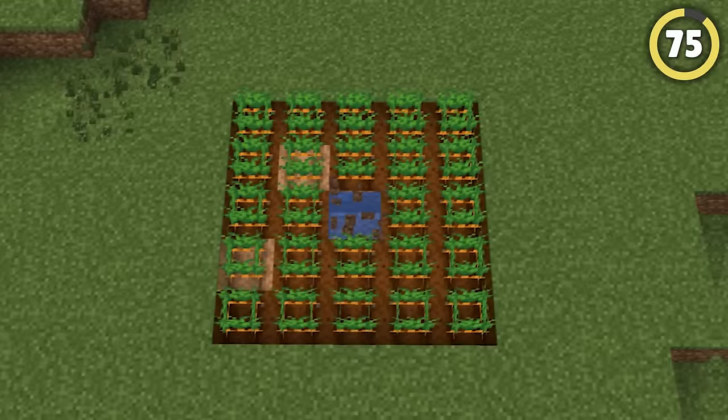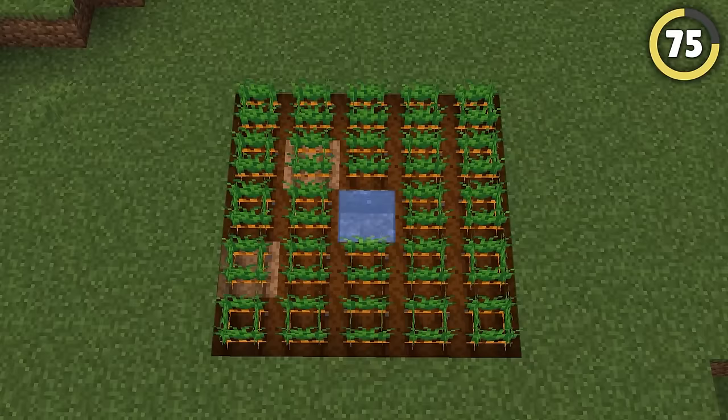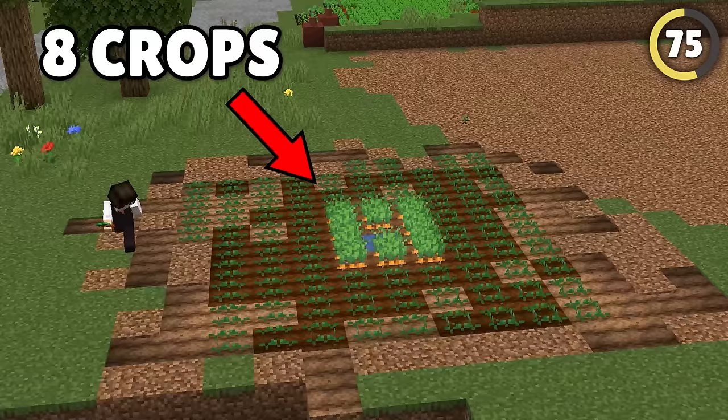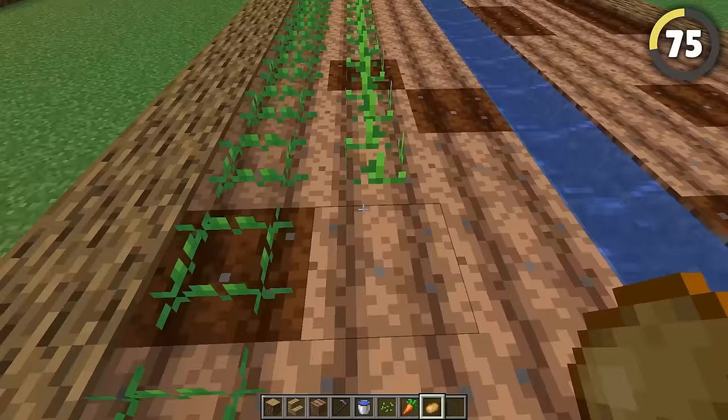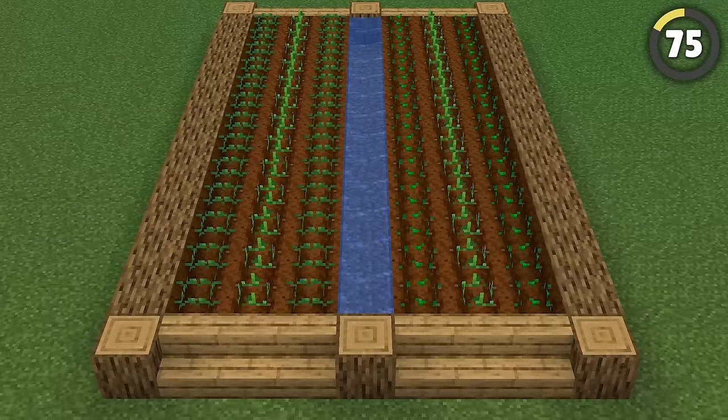Who doesn't love farming? But a big mistake people make is to stick a single block of water and surround it in veg. That water can only feed so many plants. So instead, set the water and vegetables in rows and your plants will actually grow faster.